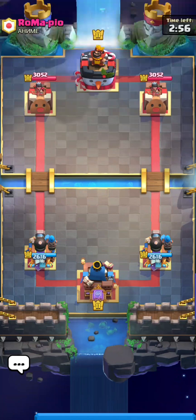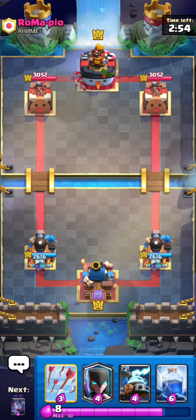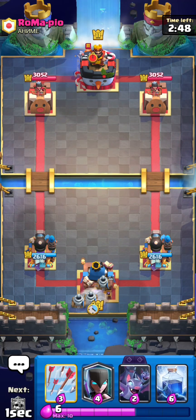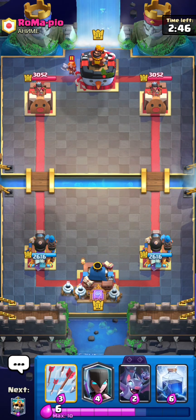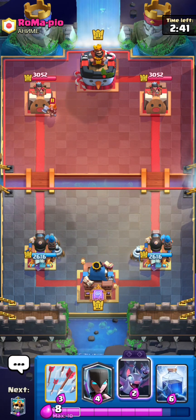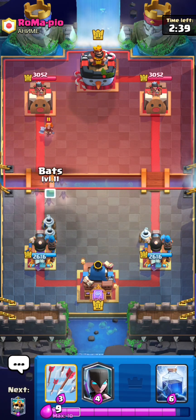So the next match is against Roma PO with the Ice Wizard Banner. I don't really know what this suggests — maybe Splash Yard or Ice Bow. His first play is cycling his Valkyrie. The one thing rolling through my mind is Drill. I'm just going to Bats.